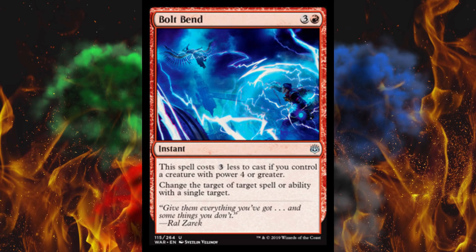So this is a 4-cost instant and the spell costs 3 less to cast if you control a creature with power 4 or greater — Drakes, obviously. Change the target of target spell or ability with a single target. That is purely a blue effect called Redirect. Red has never been able to do that — that's taking magic and altering it, that's what blue does. They're even taunting everybody by making the entire artwork blue, because they know damn well this is a blue ability. I don't see blue in the cost anywhere. This is a crappy overpriced redirect you can only play under certain circumstances. It can counter any counterspell — you can change the target of a counterspell to itself, making this a one-cost red counterspell.